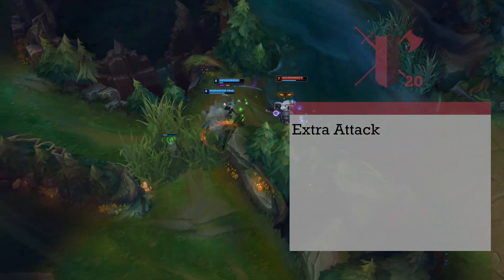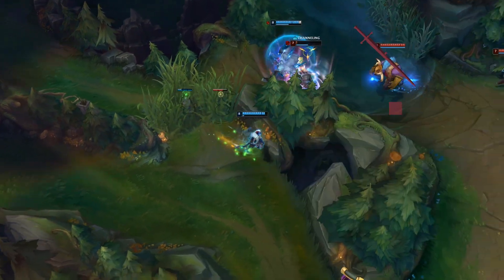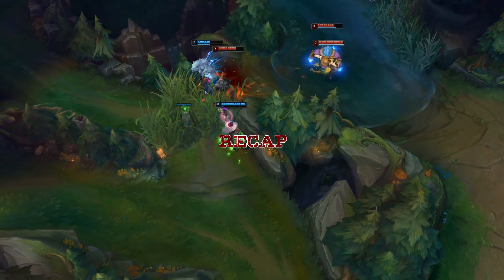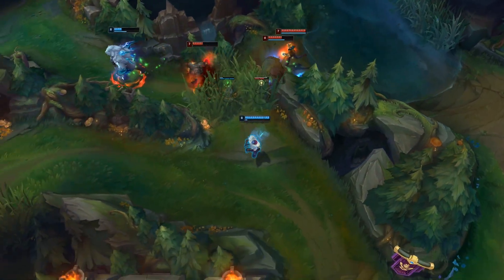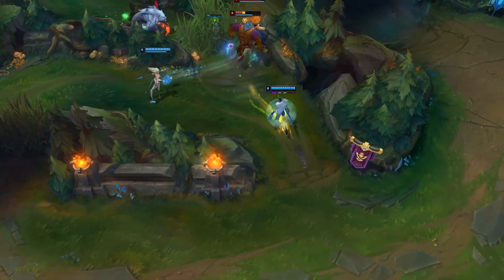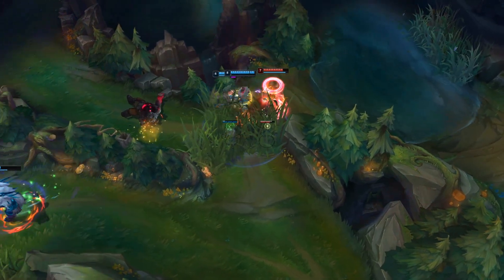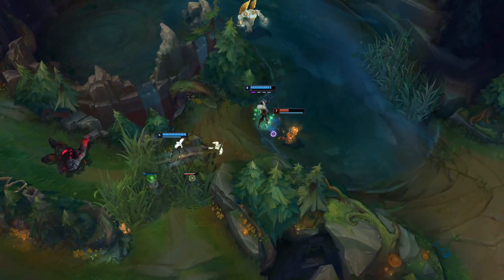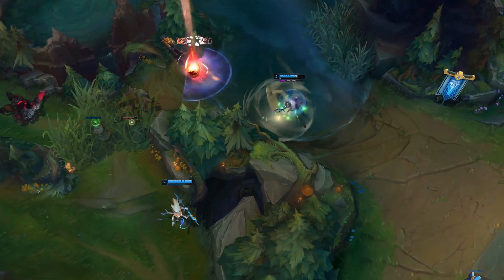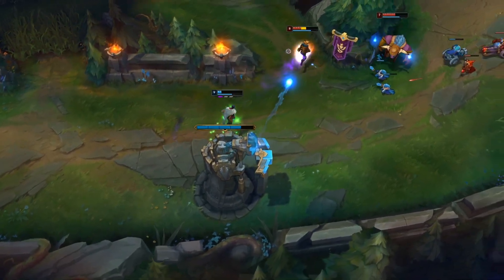This build ends up dealing a truck ton of damage — it's easily one of the strongest builds we've done so far. On the positive side: damage, damage, damage. We also have a ton of flavor potential in the performance aspect, which comes out most in good roleplay. Finally, our range is insane — the Bad News rifle has a range of 800 feet. You can kill someone from over a block away and skedaddle before anyone even knows you were there.